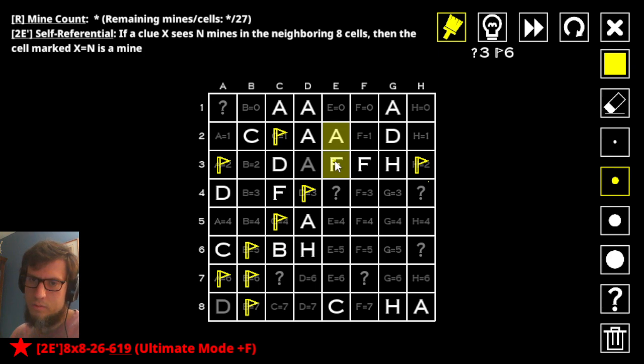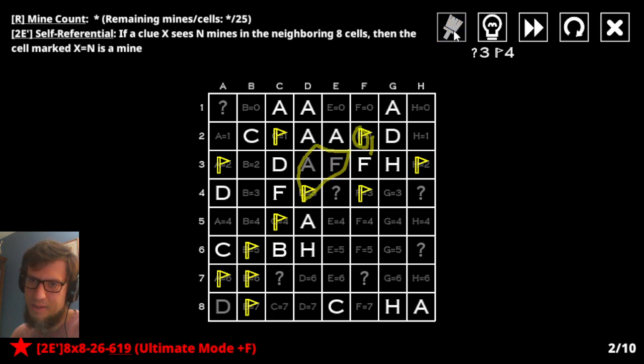This f — what do I have? F is all over the place. It can't have exactly two though. So in particular, if that's a mine, then so is that. But if this is a mine, then so is that. But if this isn't a mine, this f has one right now, but it's not allowed to have one. So this is a mine, and therefore that is as well.